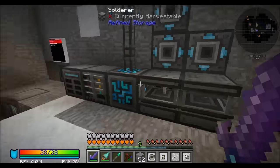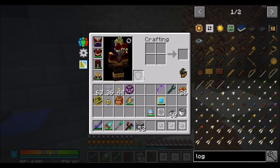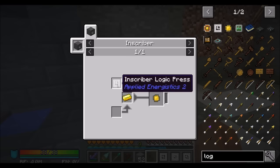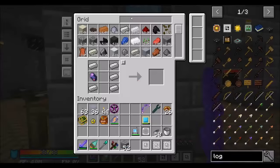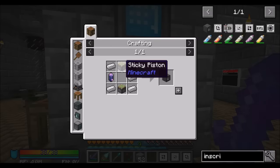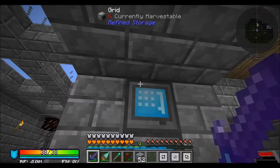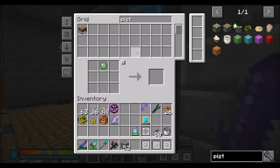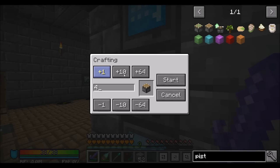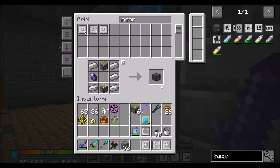The trick with these inscribers is that they are sided, so you have to pipe things into the correct side. I'm going to want one inscriber per thing. We're going to want five inscribers — eight total so we have our inscribers ready to roll as needed.